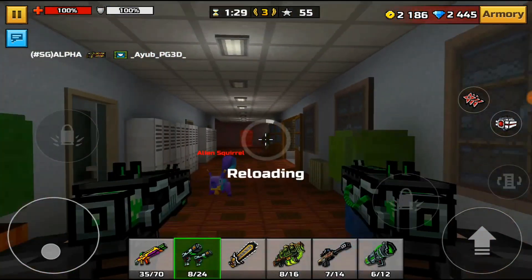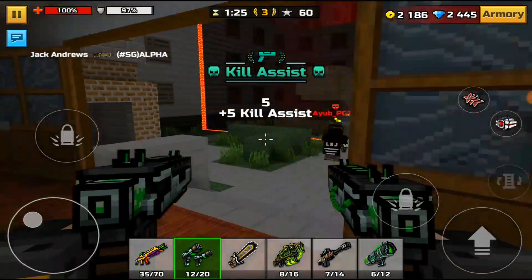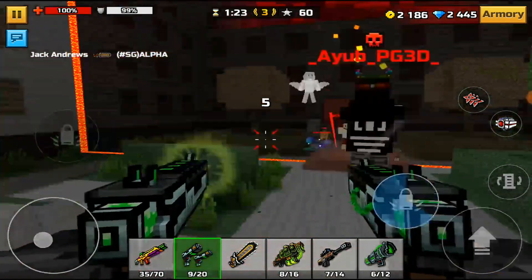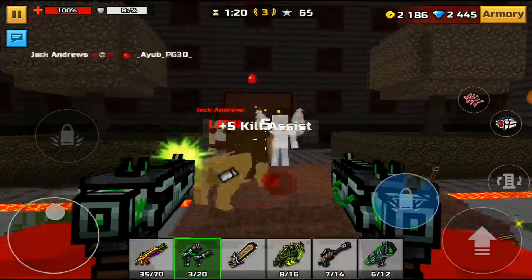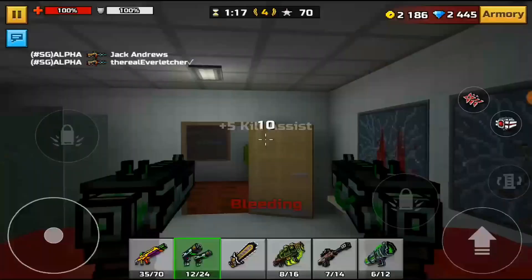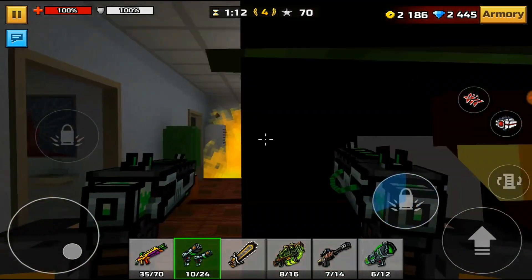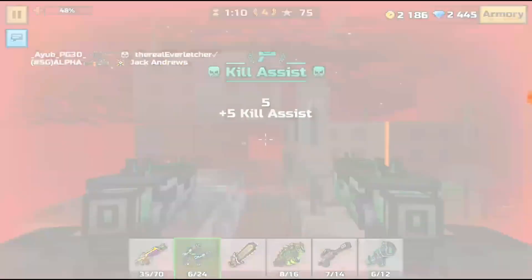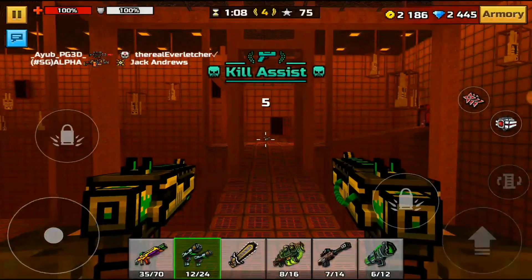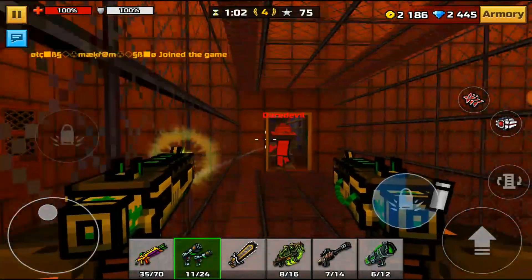Let's see if I can grab some kills — it does not look like I can because everyone's just spamming. Not a fun thing to do, please don't spam in Pixel Gun 3D. You definitely want to have some decent aim with these weapons because, well, as you can see I don't have any aim at all and it's not working too well for me.